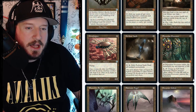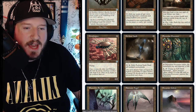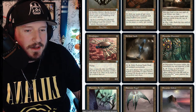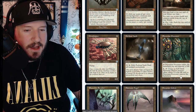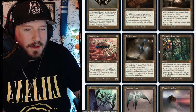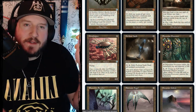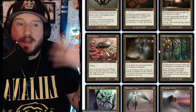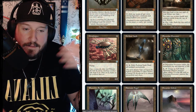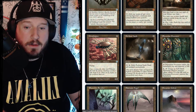Phyrexian Processor is four mana for a mythic artifact — as it enters the battlefield, pay any amount of life. Pay four and tap it to create X/X black Phyrexian minion creature tokens where X is the life paid as Phyrexian Processor entered. So on turn four, assuming you haven't taken damage, you could pay 10 life, then on turn five make a 10/10. That's pretty good.